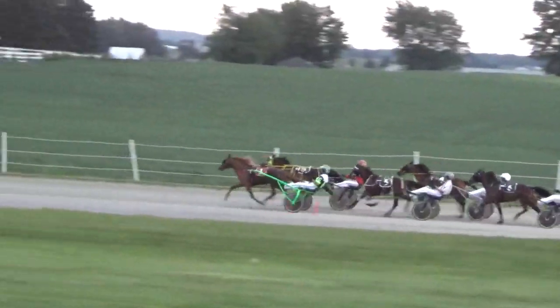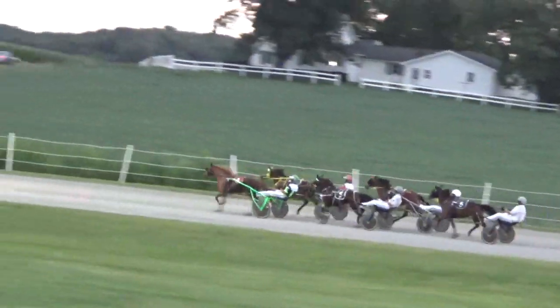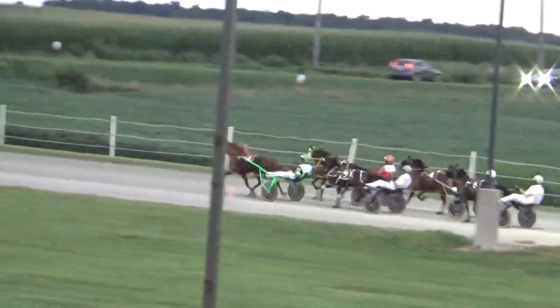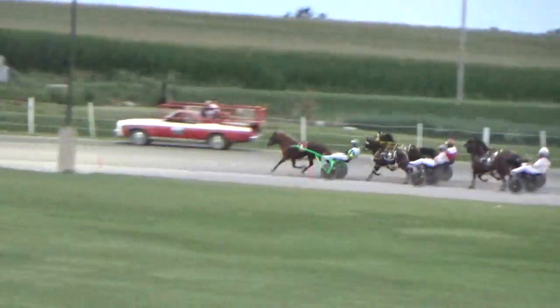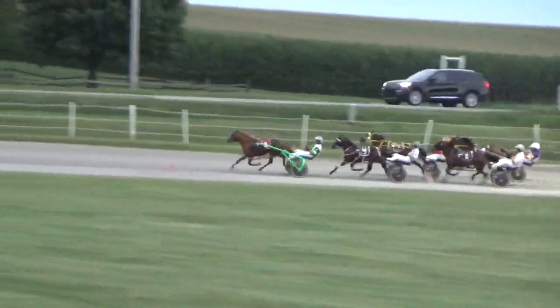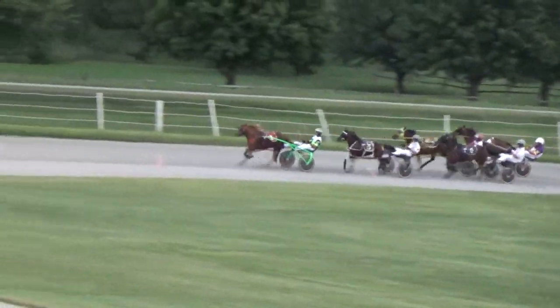Down the back side they go. Dream Machine at the top two, on trip the whole way. To the inside, Lizzy's Legacy, locked in, nowhere to go to the inside. It's Test of Faith. Tootsie Row has been two out and probably also. In fourth down the inside, GC's Flicking Away, as they round for home.